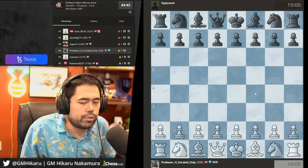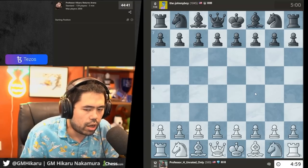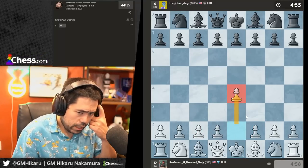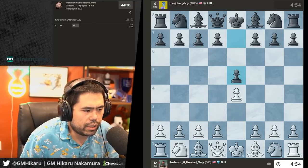The opening theory for this system is very hard to learn at low elo — the themes are advanced. I truly believe e4 is the best move. You should understand the base and the foundation rather than just learning theory.